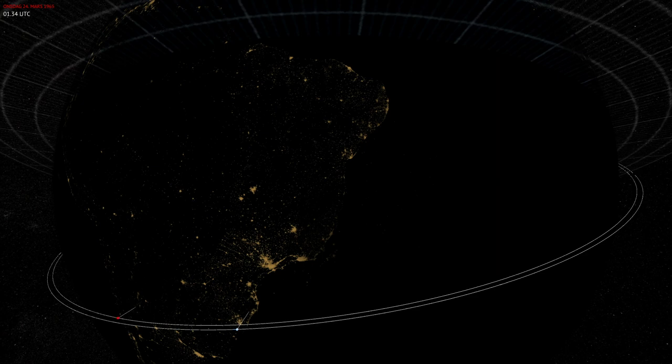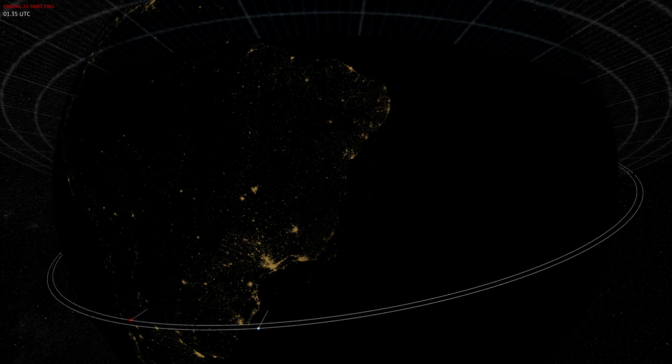Hello everyone and welcome to Re-Entry. In this video we will be performing a rendezvous burn to catch up and match our orbit with a target vehicle. In the map view you will notice two dots that travel in the direction of the orbit: the red dot is Gemini and the blue dot is Agena. I will be performing a burn that will take the red dot on a trajectory towards the blue dot, causing a rendezvous between Gemini and the Agena target vehicle.